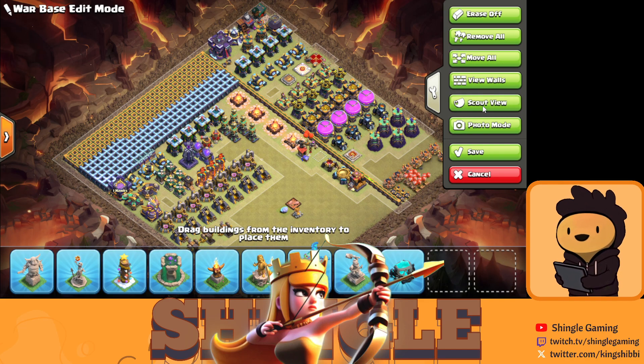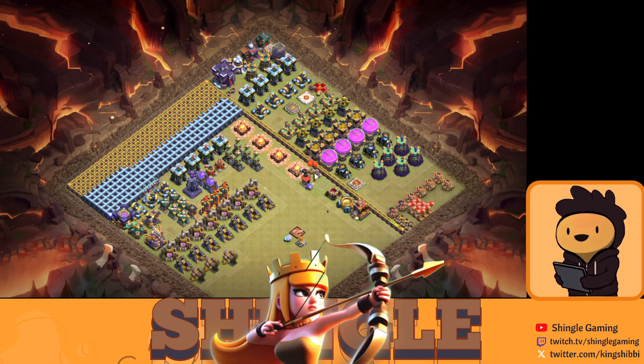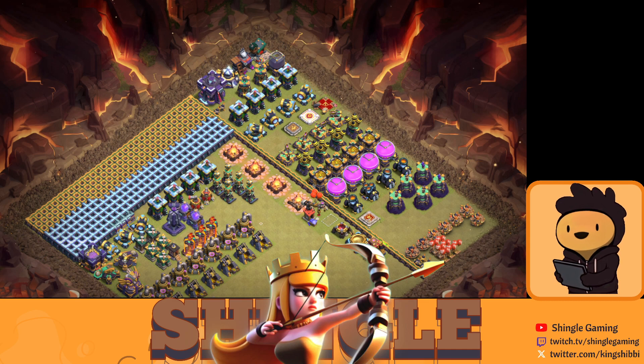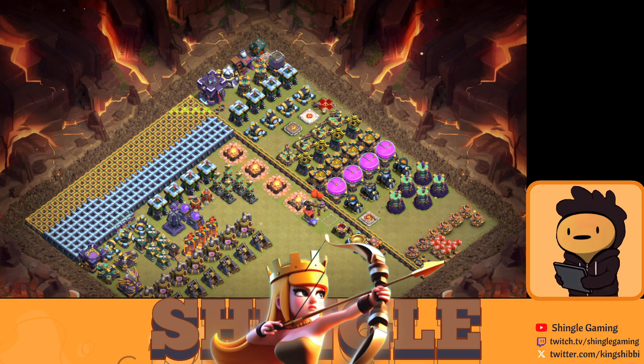First we're going to do our Town Hall, then finish our Blacksmith — we haven't built it yet because we don't have builders. Then we move on to our Research Lab, because as soon as you upgrade your Town Hall, you get a boost that gives you a 4x bonus and a troop boost that levels your troops to your Research Lab's max level. So definitely do your Research Lab first.